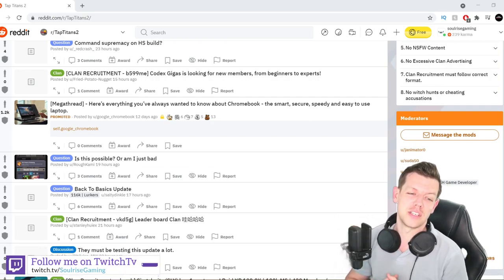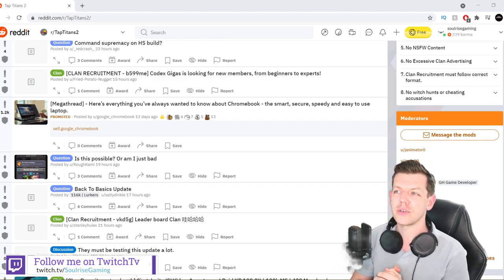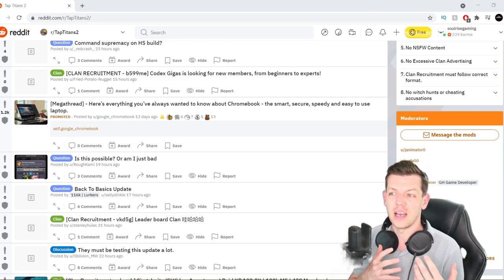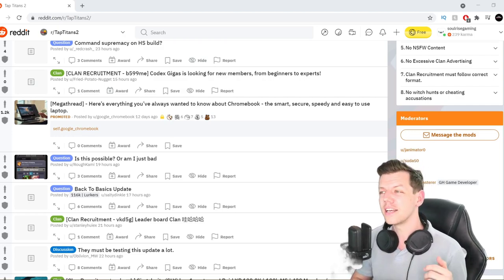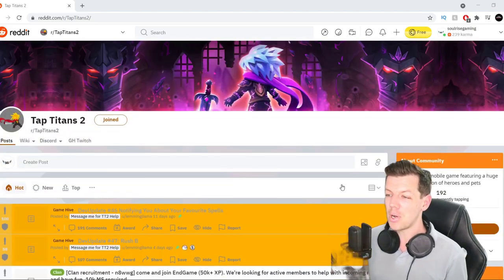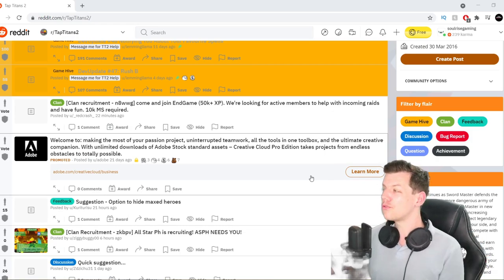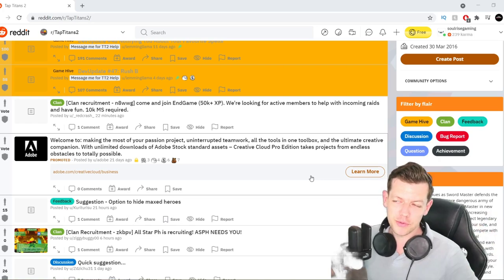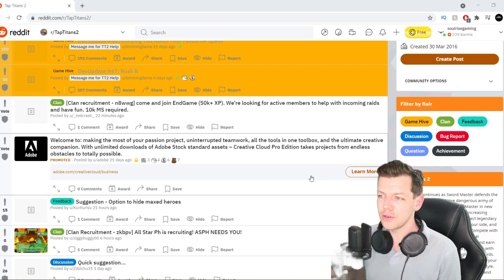Basically, someone suggested — Jake, great suggestion — why don't you go through the Tap Titans 2 Reddit page and go through any questions, updates, and memes, and answer them in one of your videos? And I thought, that's a great idea. So I'm on the page and I'm literally going to go through random posts and see what you have to say, see if we can get some funny ones in there. If you do like this video, make sure you leave a comment and subscribe, and let me know that you want more.